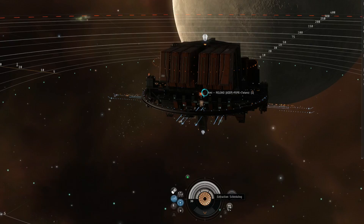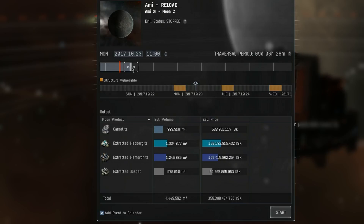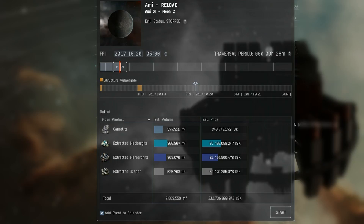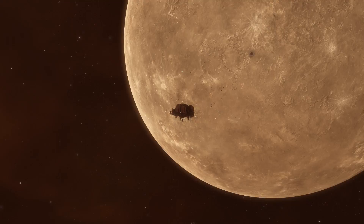The whole process of extraction involves blowing up a chunk of the moon and then slowly tractoring it closer to your refinery — this is indicated as the traversal period. The shorter the traversal period, the smaller the moon chunk that you will extract, with the minimum traversal period being 6 days and 28 minutes. The red bar on the graph indicates when the refinery will run out of fuel. You can still initiate the extraction even if you don't have enough fuel to complete it, but make sure you add enough fuel before you run out. You can adjust the traversal period to match the best time for mining for your corporation, and see if that will line up with your structure vulnerability. The extraction scheduler will also show you the estimated volume and price of the ore that you will mine.